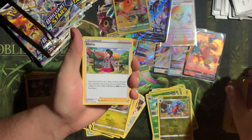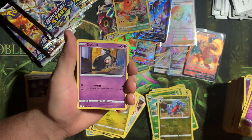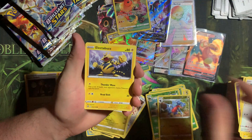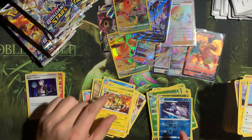Alright, Psychic Energy, Gloria, Dusclops, Starmie, Duskull — a lot of Psychic in that opener there. Bidoof, Electabuzz, Halucha, Beartick, and two Electabuzz. Let me fix my stack here.